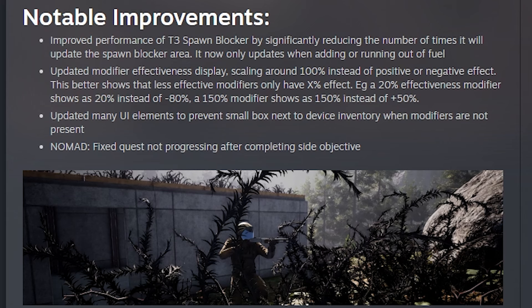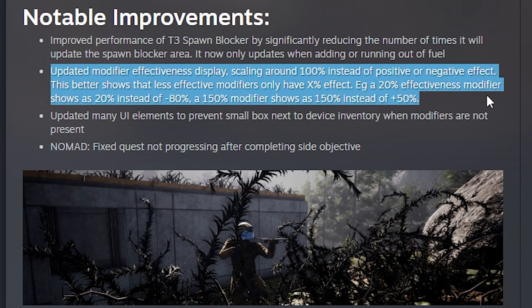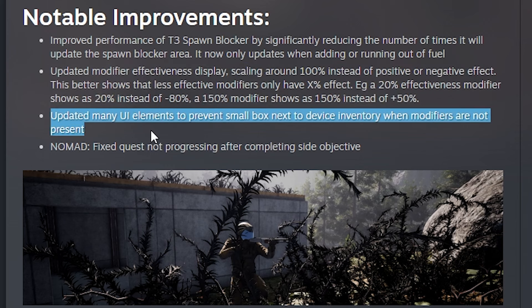Notable improvements this week: they improved the performance of the Tier 3 spawn blocker by significantly reducing the number of times it will update a spawn blocker area, which now only updates when adding or running out of fuel. They updated the modifier effectiveness display, scaling around 100% instead of positive or negative effect — so a 20% effectiveness modifier shows as 20% instead of negative 80%, and a 150% modifier shows as 150% instead of +50%. They also updated many UI elements to prevent a small box next to device inventory when modifiers are not present.